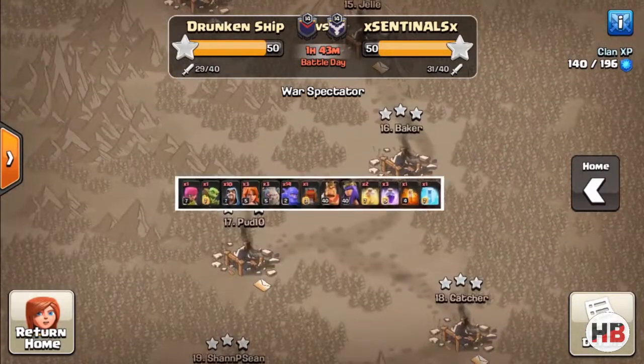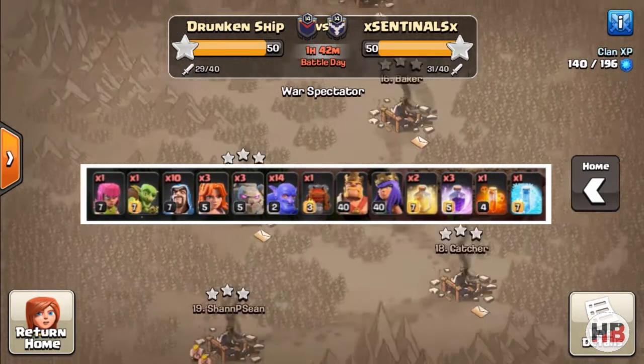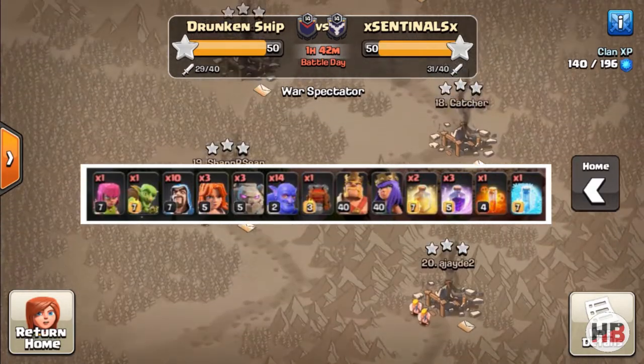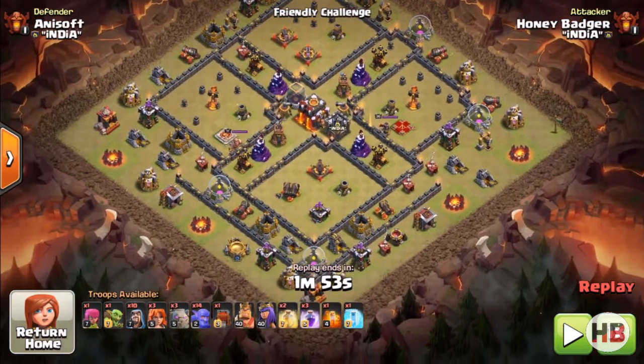So as you can see I'm carrying three golems, ten wizards, three valkyries — because they have a lot of hit points and can do a lot of damage — and then we've got a lot of bowlers, and then of course one archer and a goblin for cleanup.